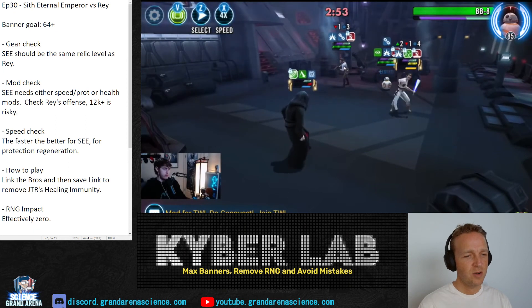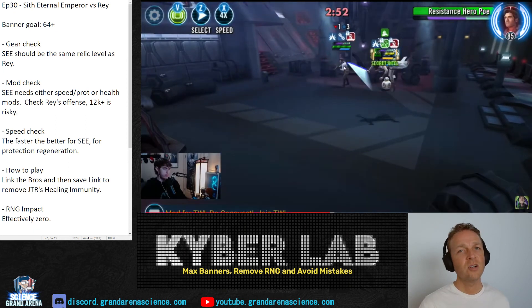This is a very, very easy fight — assuming your SEE is modded correctly and Rey is not over 12,000 offense, or if she is, that you've practiced and your mods are sufficient. Just wait and save the Link for when JTR applies Healing Immunity. Use Link to get rid of it, don't rush into your ultimate, there's no stress, and it's a very simple easy win.